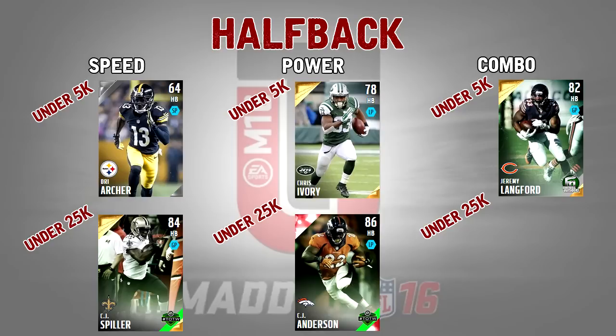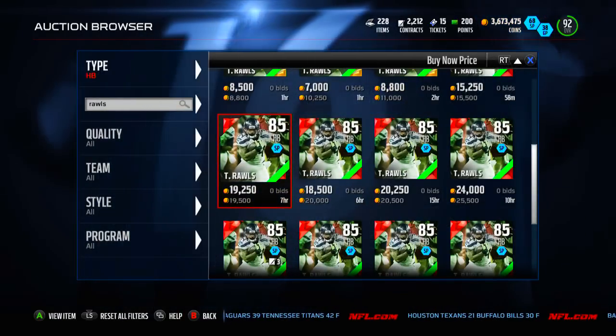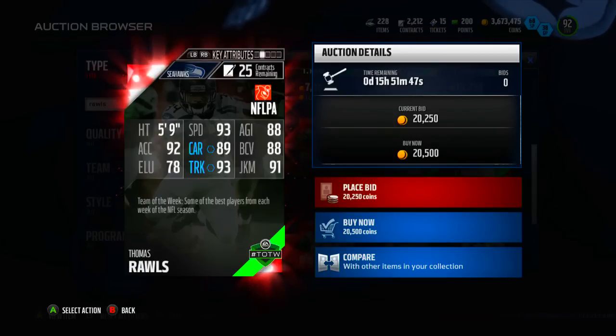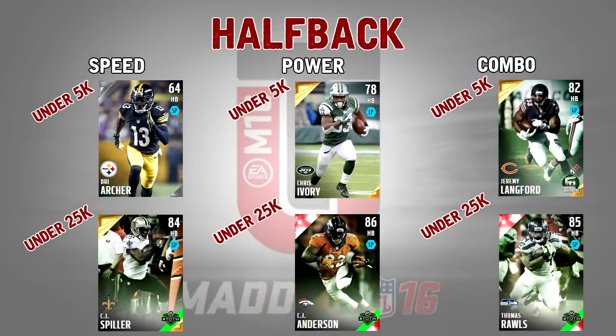For under 25k I've got Thomas Rawls, team of the week version from the Seattle Seahawks — 85 overall going for about 15k, should be below that 25,000 coin budget. 93 speed is actually pretty fast. 88 agility, 92 acceleration — all very good speed stats. 89 carry, wish it was a little higher, but not bad. 88 ball carry vision is solid. 78 elusiveness isn't great but not horrible. 93 trucking is very solid and 91 juke move. Pretty much every stat except elusiveness is in the upper tier — Rawls can compete with a lot of running backs and is a great option under 25k.